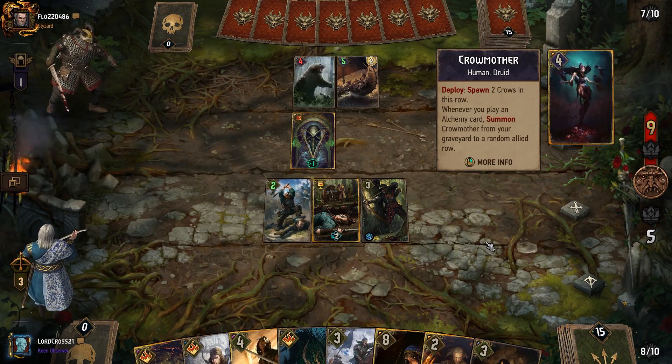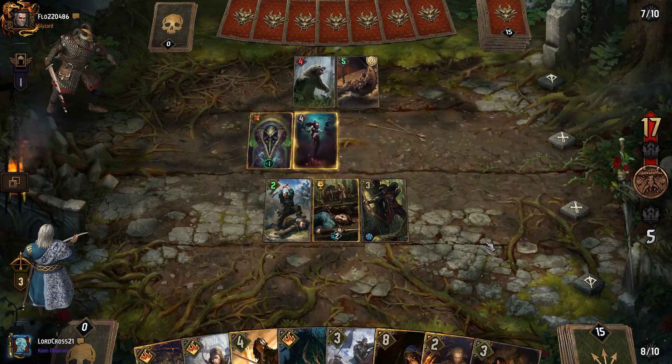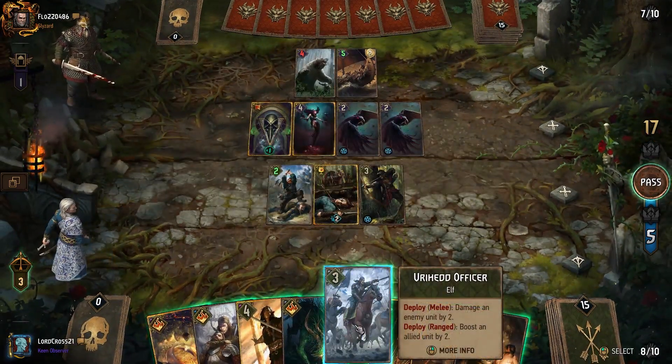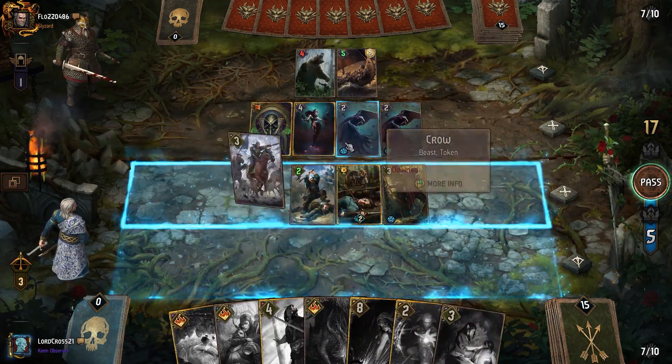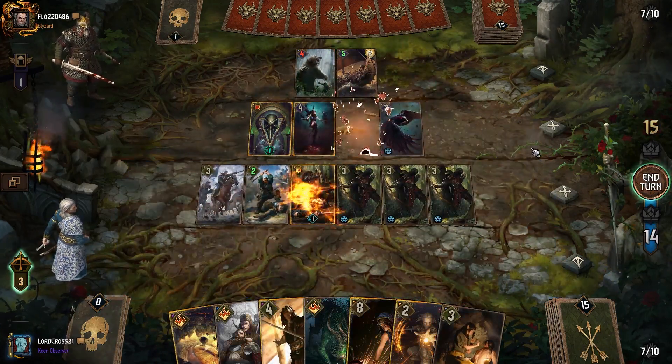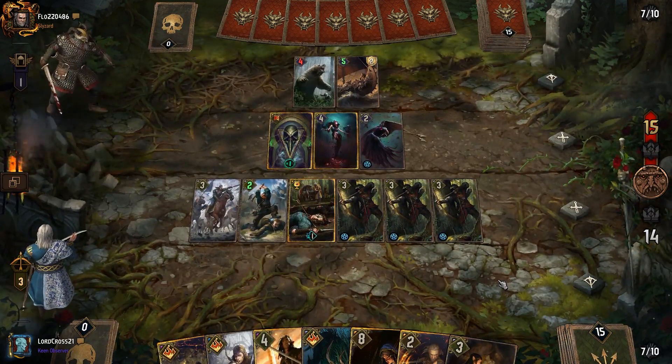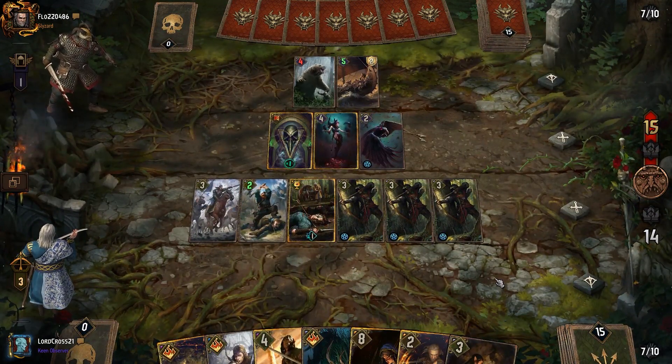Crow Mother — there's the target for Waylay. I know that Clan Dread Maiden is a thing so we do get rid of this. If we wanted to we could activate Great Oak right now, but we'll save it for a little bit later.